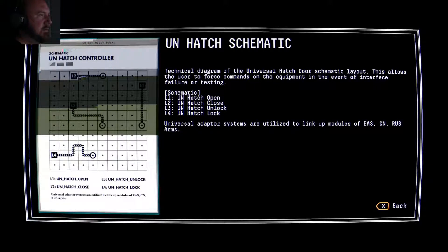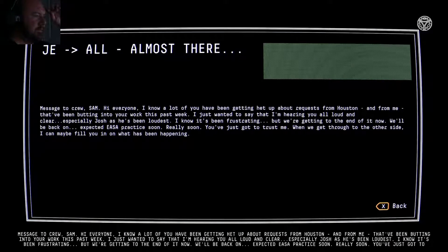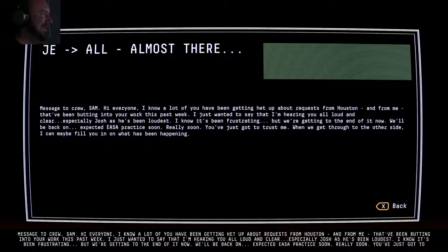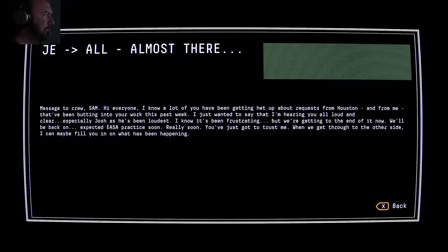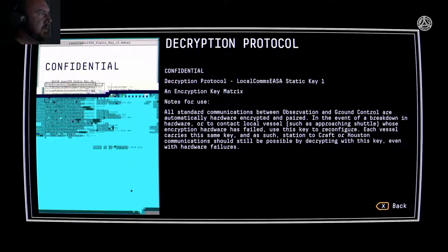Oh so those are the UN ones — they're different, they're much shorter. Message to cruza. Hi everyone, I know a lot of you have been getting fed up about requests from me that have been bumping into your work this past week. I just wanted to say that I'm hearing you all loud and clear, especially Josh as he's been the loudest. I know it's been frustrating but we're getting to the end of it now — we'll be back on expected ISA practice soon. Confidential decryption protocol — local comms ISA static key one, encryption key matrix — all centered communication between Observation and ground controller, automatically hardware encrypted.